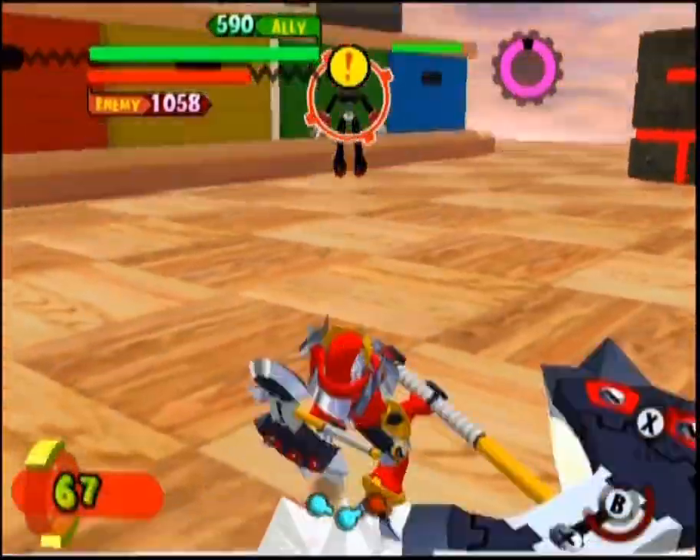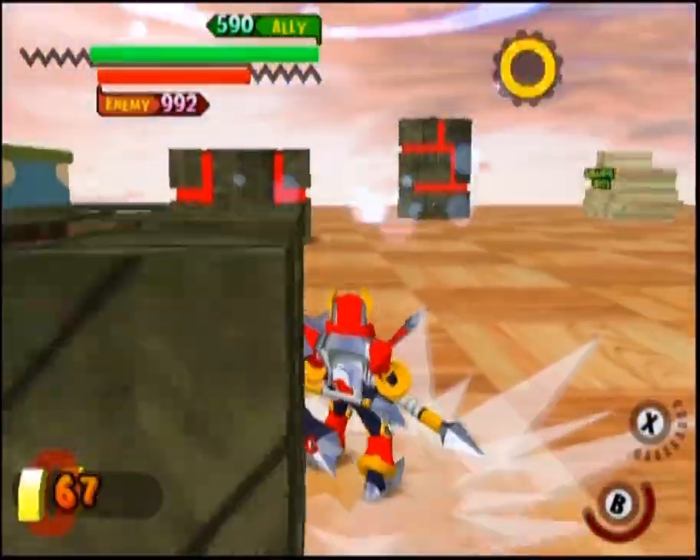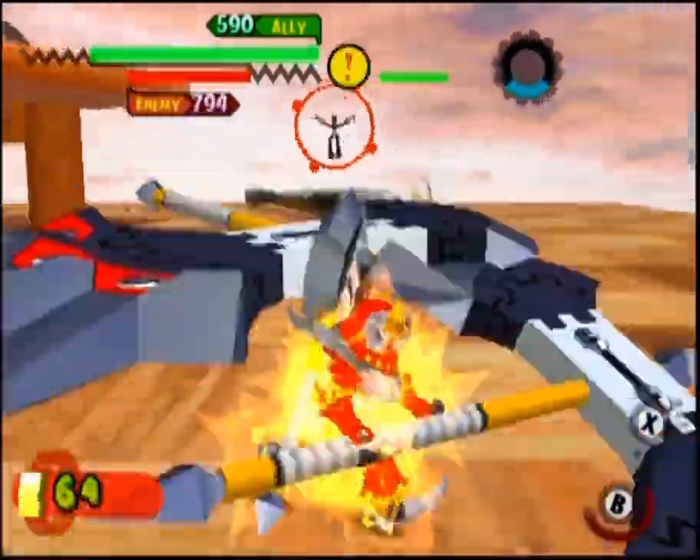Overall, Axe Knight is a decent all-around nightborg, giving you both ranged and close range, as well as doing a relatively decent amount of damage. The only flaw as a nightborg is his lack of shield, requiring him to focus more on dodging rather than defending.